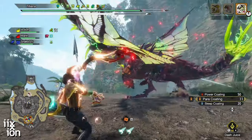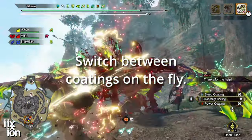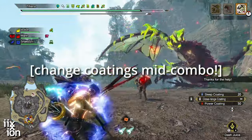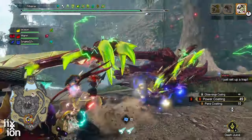Reload Speed 2. For bows that have multiple coatings, this makes your transition so smooth and allows you to maintain your highest charge level seamlessly across your coating changes. It's two level one slots, so it's trivial to add to your sets now.